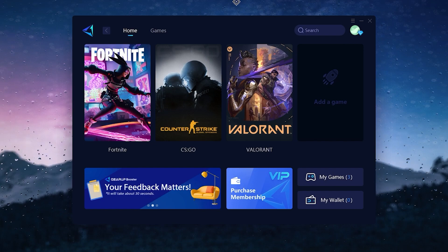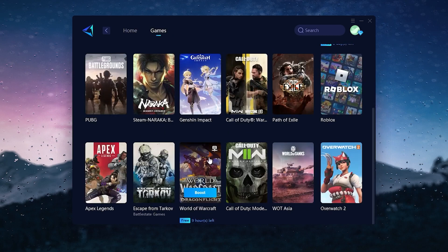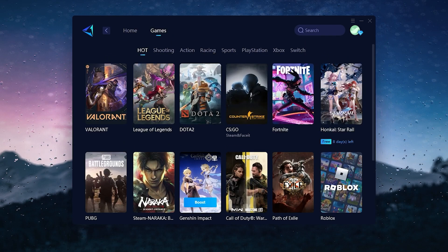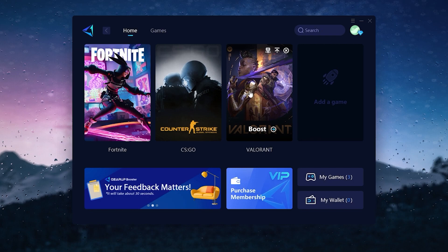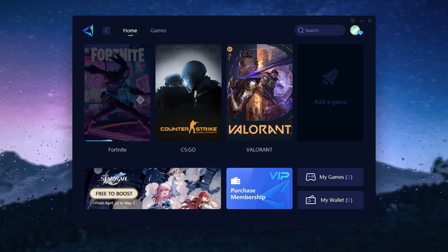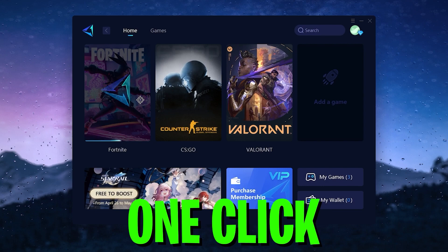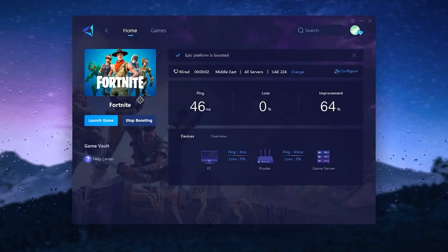There are multiple games you can select — you can check out Fortnite, Valorant, League of Legends, Dota 2, Counter-Strike, and you can use it for any single game. Simply click on the specific game, go to the boost option, click the boost button, and it will start doing all the settings, connecting you with the nearest servers available in your region. That will help you get the lowest ping in Fortnite.